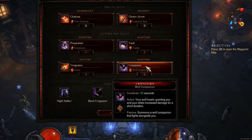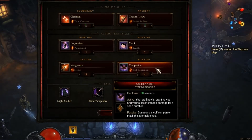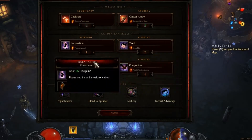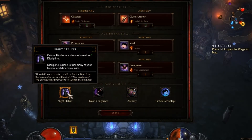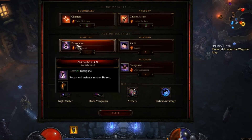Wolf Companion is just the opposite of Seed. If Vengeance is on cooldown, you pop this — it has a really short cooldown. Night Stalker: critical hits have a chance to restore Discipline. Discipline is going to fuel your Preparation.